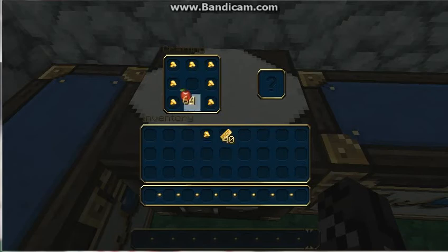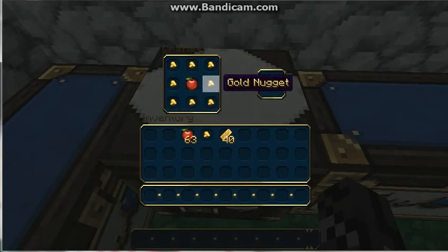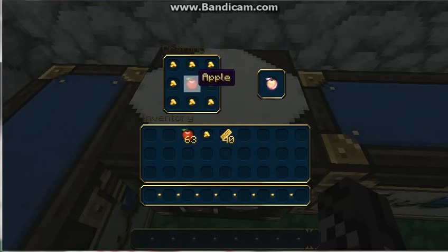Either way, this is how you make a golden apple. You put an apple in the center, gold ingots all the way around, and there's your golden apple.